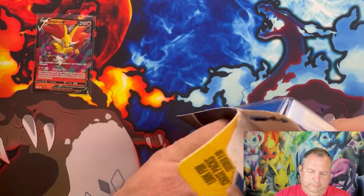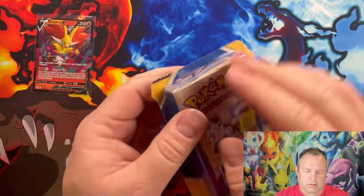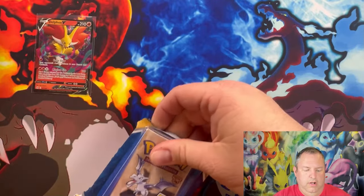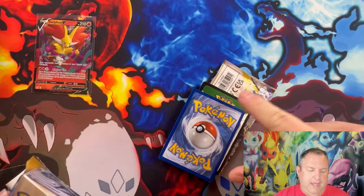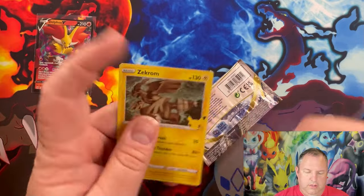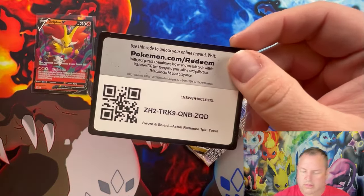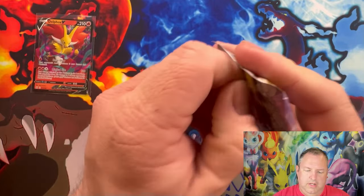I'm doing this so I can just see the top, to know if it's able to be seen. I want to show the back of the pack versus the actual pack face — makes it a little more special. Oh, we have a Celebrations Zekrom, not too shabby. I already got the full Celebrations set. There's a good card right there, and we have a Silver Tempest pack.